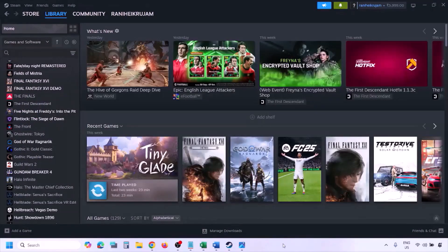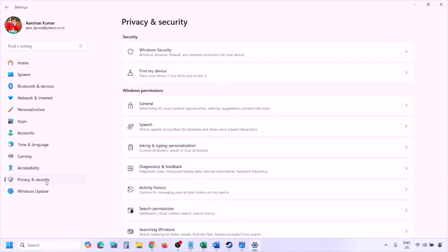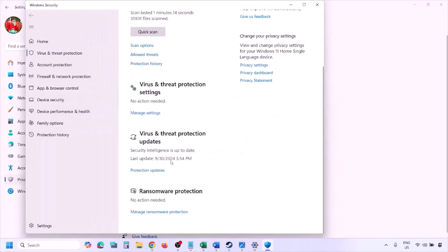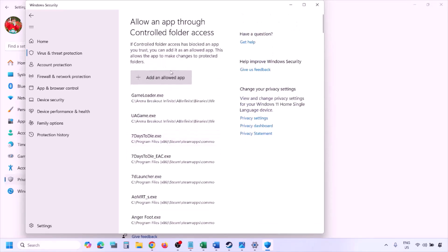To add the game EXE to Windows Security, open Windows Settings and go to Privacy and Security (Windows 11) or Update and Security then Windows Security (Windows 10). Click on Virus and Threat Protection, scroll down and click Manage Ransomware Protection. Click 'Allow an app through Controlled Folder Access,' click Yes to allow, then click 'Add an allowed app.'